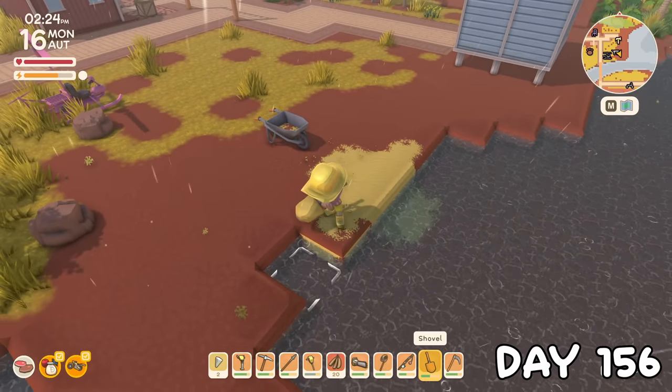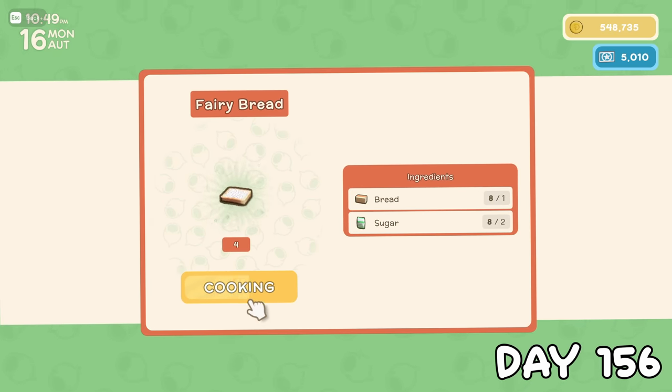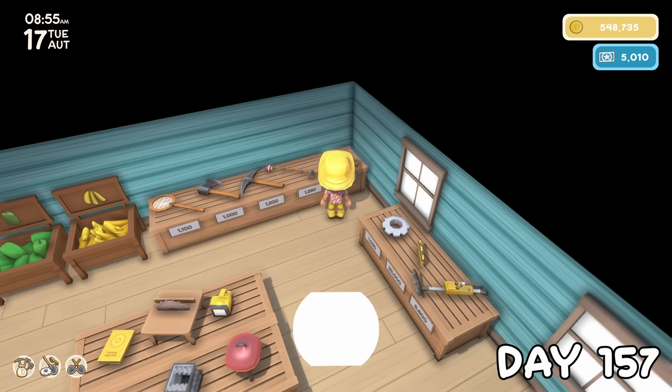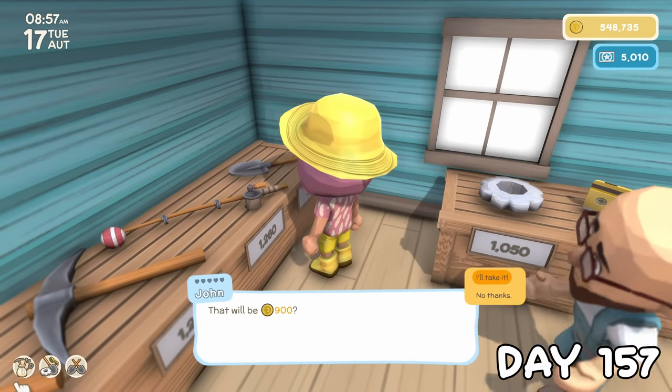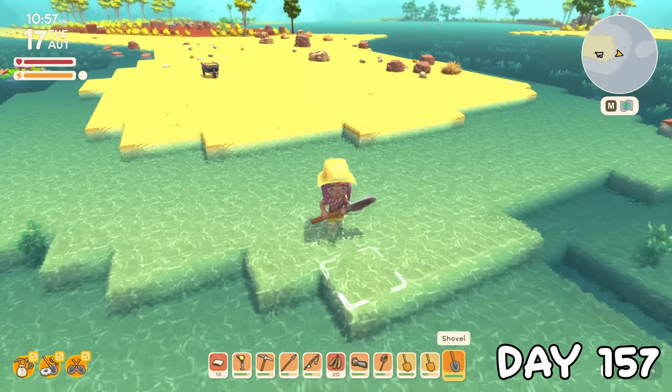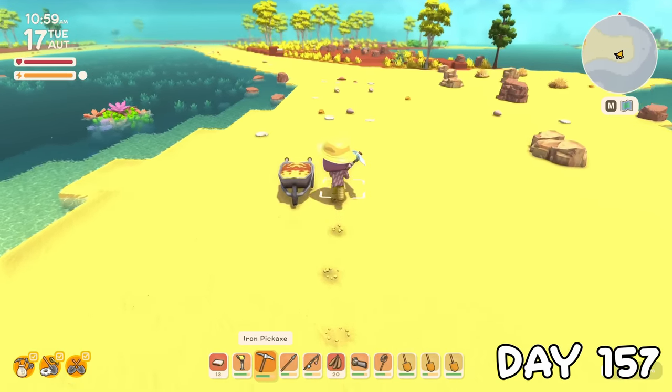It was becoming obvious that this would take an extraordinary amount of time, so I cooked up some fairy bread, which gives a little speed boost. On day 157 I bought another shovel, because carrying more shovels of dirt at once would help speed things up a bit. I also figured out that keeping all my shovels full means I can transport extra tiles of dirt in addition to the capacity of the wheelbarrow.